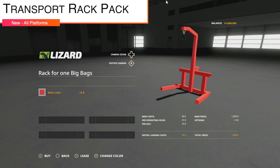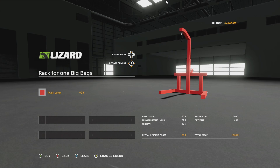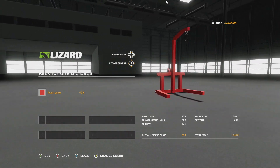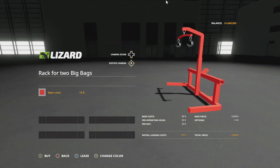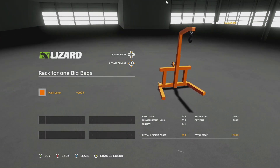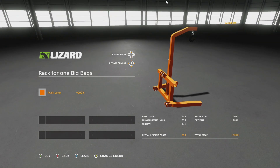Next new mod for all platforms is the Transport Rack Pack for big bags — we have two of these: a dual and a single. As you probably know, it can be very difficult to move big bags — they like to swing all over the place. This makes it a little easier: hook this up to your three-point hitch, front or rear, change these up to whatever color you'd like. It keeps the big bag from swinging side to side. I think this is a brilliant idea — great job on this one.